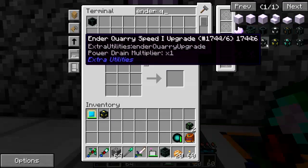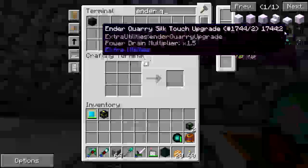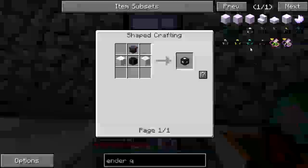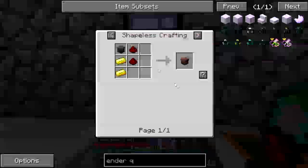Ender quarry - I've got the speed upgrade. I don't need the pump upgrade. The world hole upgrade - yeah, okay. I need a trash can too.